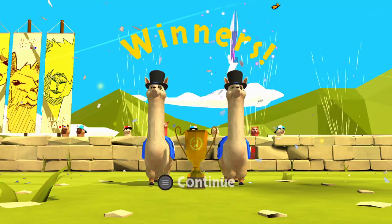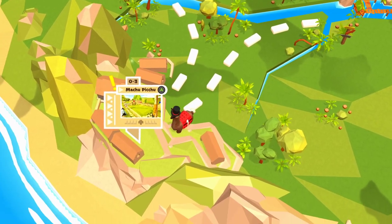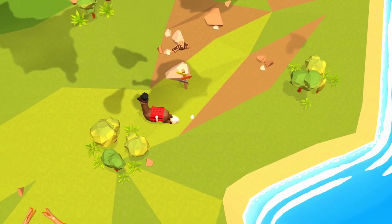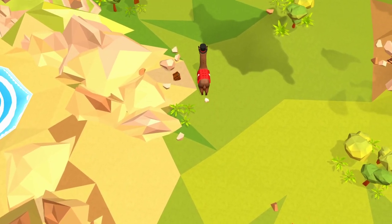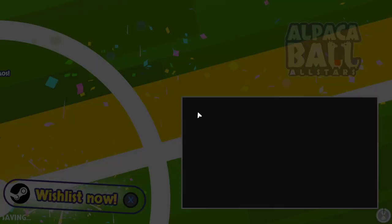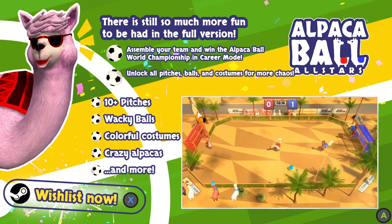Nobody likes you. Cheerio — like I said, you don't stand a chance against me. Now please let the grown-ups do the talking. Nope, we'll prove you wrong. We'll probably prove you wrong later, because I think we have to beat that to be able to continue. It looks like there's more course to go through. There's a campfire. I like the wobbly trees. That is the demo — Alpaca Ball All-Stars. There's information on the screen right now, you can see it. We'll see everybody again next time. Bye!